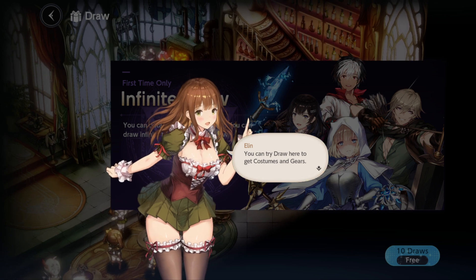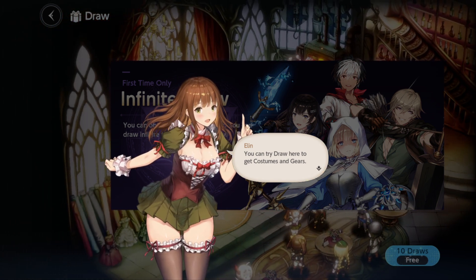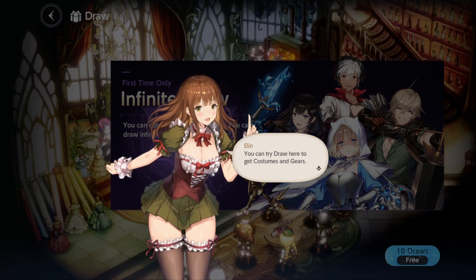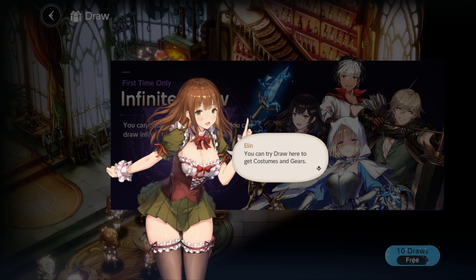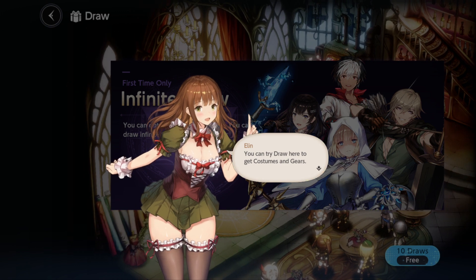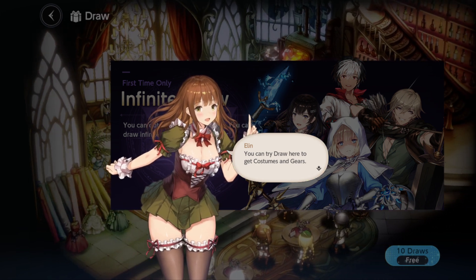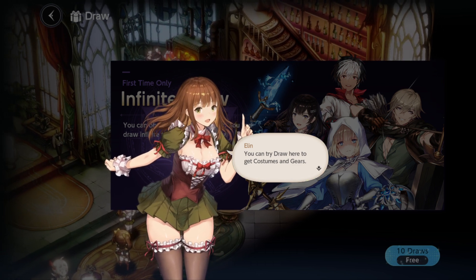Your main priority is the Justia SR weapon with attack and attack percentage substats. The character alongside it can be Justia, Alec, or Helena. Alec's weapon with attack and attack percentage is acceptable too, but only alongside Alec. The main thing we want to pull is the Justia SR weapon with attack and attack percentage substats.